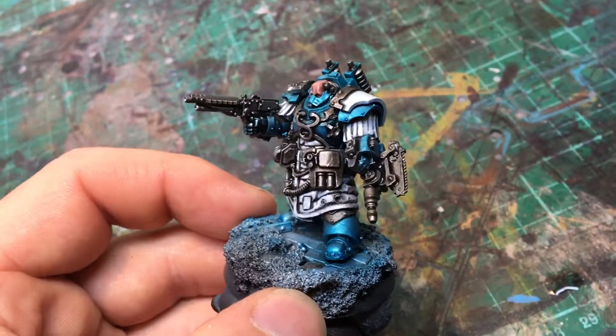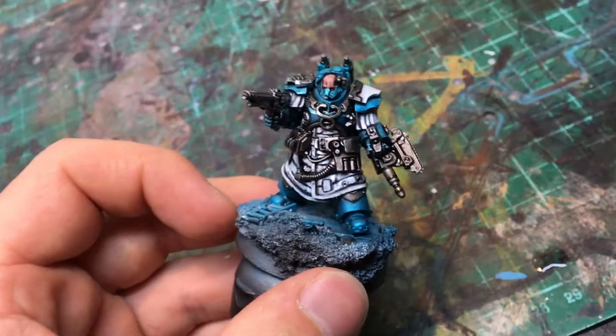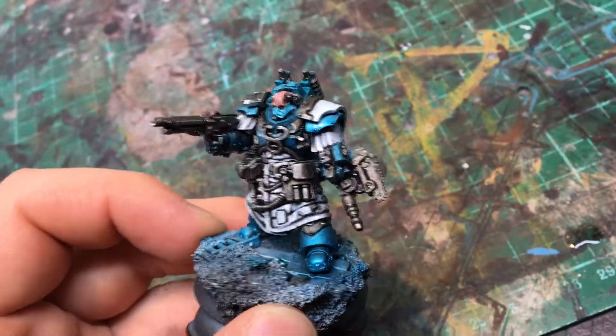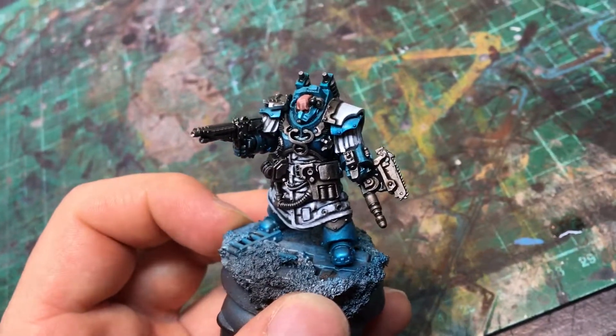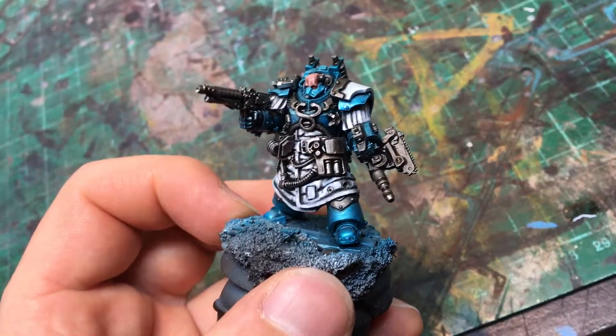We've done the armor, we've done the white parts, we're just doing the metals at the moment. You can see the wet wash on there — going to repaint some of those, and then we're going to do some brassy bits just to break that metal up. After that we've got the odd piece of machinery to paint, maybe some screens.